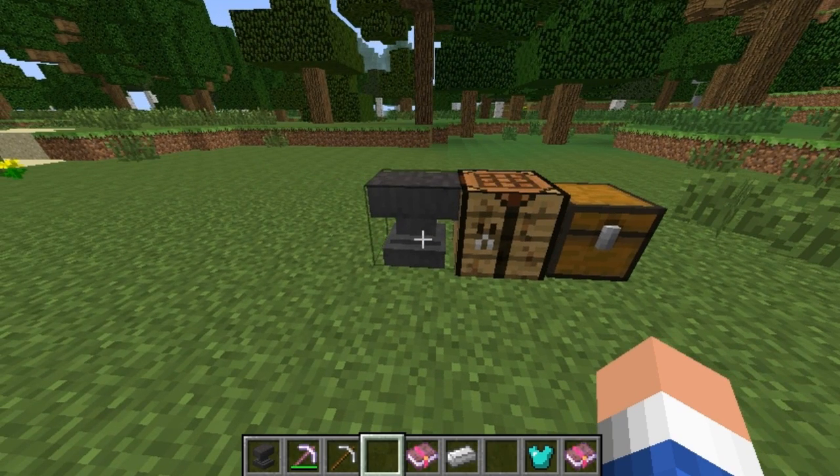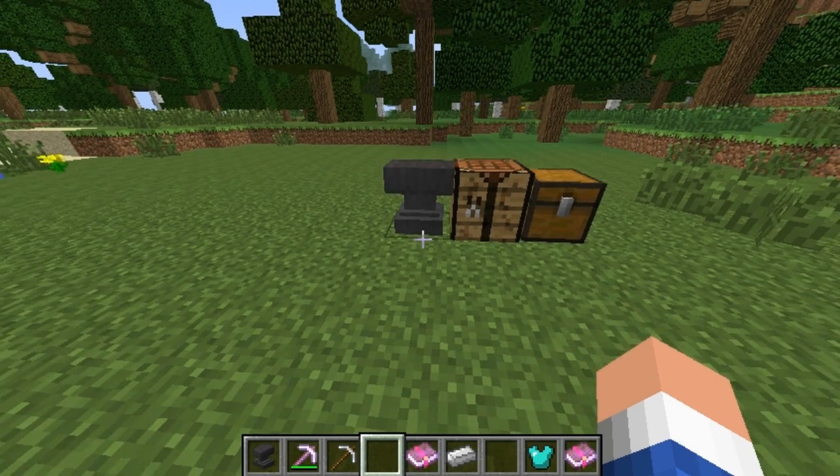So pretty much what an anvil is — it's a thing that can repair your tools, rename your tools, and add enchantments to your tools or any other block in the game.